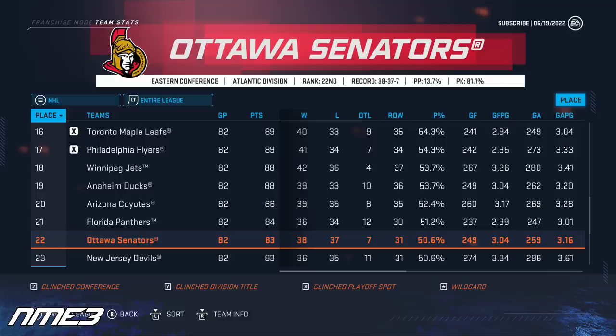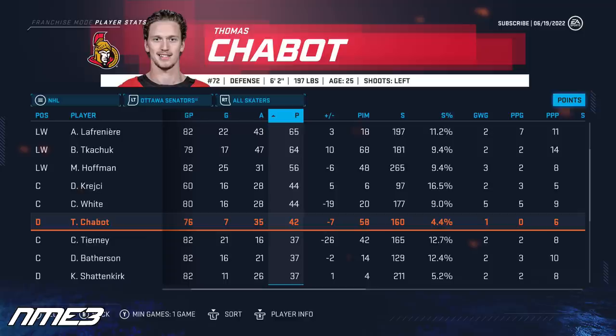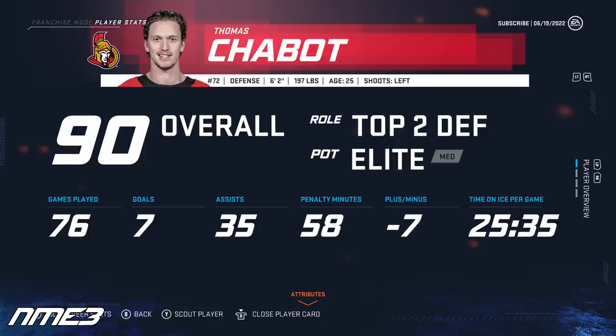Year 3 still has Ottawa on the outside looking in when it comes to the playoffs, but they did come closer this year missing by just 6 points and finishing 22nd in the NHL. Thomas Chabot had a better year and played in 76 games, scoring 7 goals and 35 assists for 42 points and was a minus 7. He remains at 90 overall and hopefully the Sens finally make it back to the postseason next year.